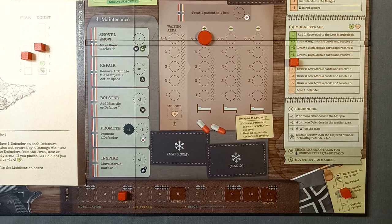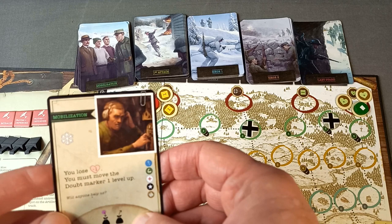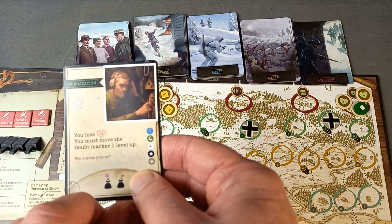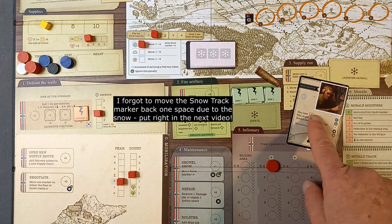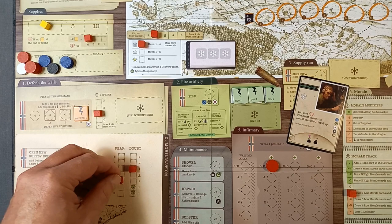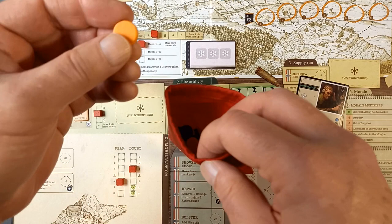Turn three mobilization card: it's snowing again, bad news for our hunter out on the supply map. We lose a morale — the marker drops down. We must move the doubt marker one level up — still on one, thank goodness. This is the last turn of mobilization so it's the last time a doubt token is added to the recruit bag — one more goes in.